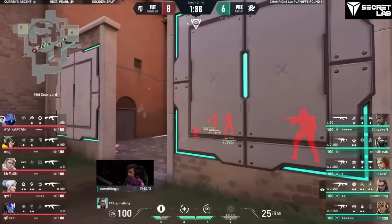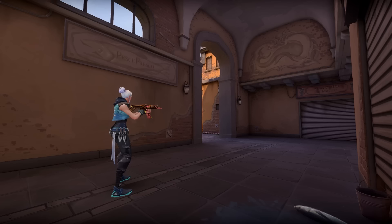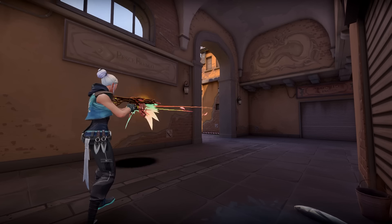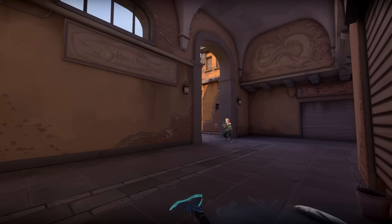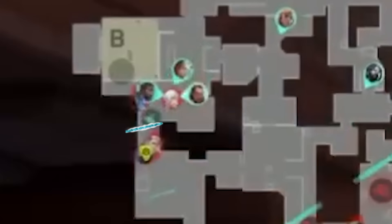Earlier, they saw the defense combo their flashes and expected that same thing. But this time they just sent the bird flying — you don't know when Sky is popping this thing, if ever. And then instead of a big purple nearsight following it up, they got a big purple Something. Atop this playoff, Harbor cut off anyone trying to trade with his Cascade.